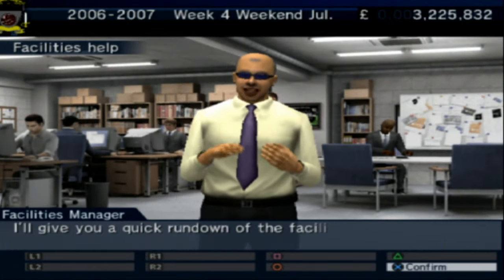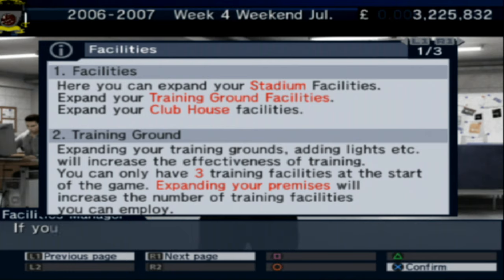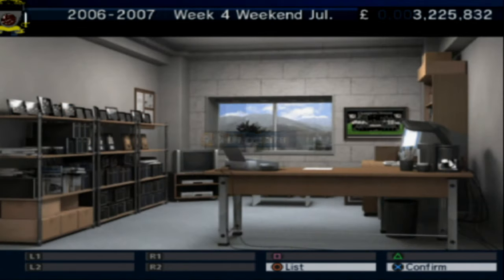Getting a facilities tutorial from Miguel — you can expand the stadium, training ground, and clubhouse. There are only three training facilities to start before expanding. We probably don't have enough cash for that right now. Important mail — 8 million for Thierry Henry? No way.